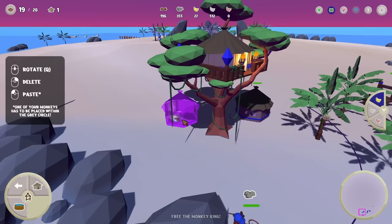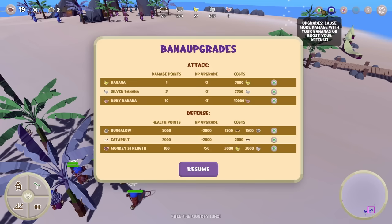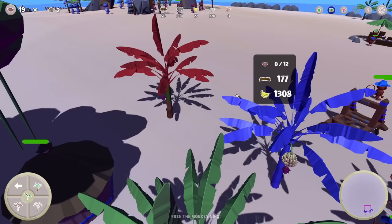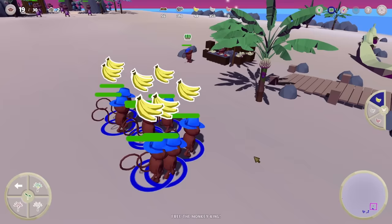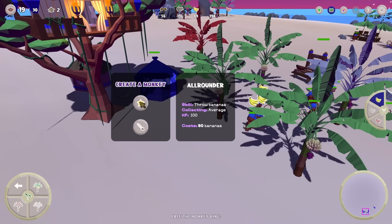I'm also gonna need a lot more monkeys, too. So let's go ahead and build another bungalow. We can also get some upgrades to our monkeys if we had enough bananas to cover that, but right now let's use our silver bananas to get a ruby banana tree. Look at that — that's a nice red color, I like it. So let's give these shooters something to do and collect some regular bananas. Even though they're gonna be a little slower, with enough of them going at it it doesn't seem very slow at all.